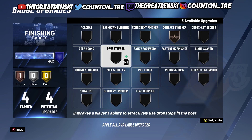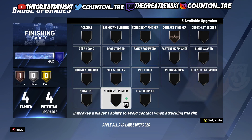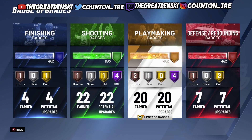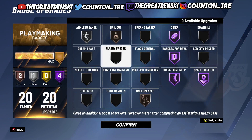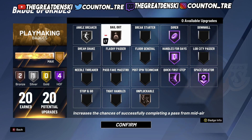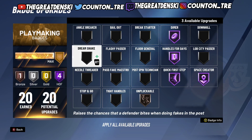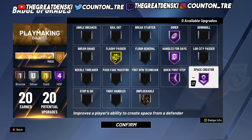If you're trying to get takeover as fast as possible and you're playing MyCareer, put on MyCareer badges — they're going to help you get takeover quicker when you're doing highlight plays. For example, Showtime is going to boost your team takeover. If you're a playmaker or you have playmaking badges, put on Flashy Passer as high as you can, because throwing flashy passes gives you a lot of boost to your takeover.